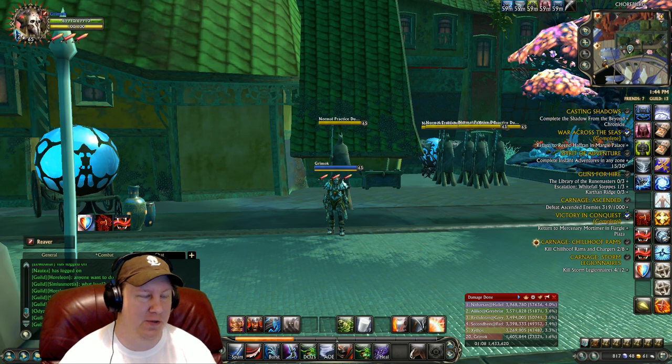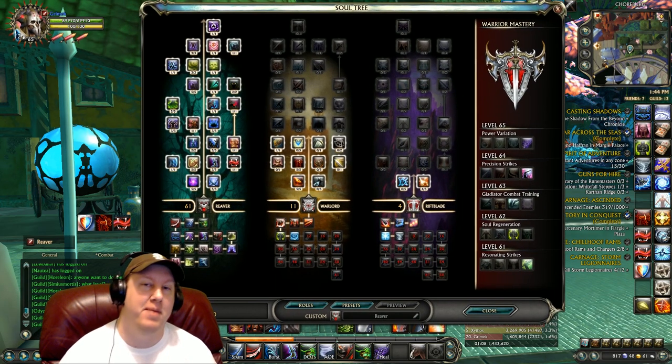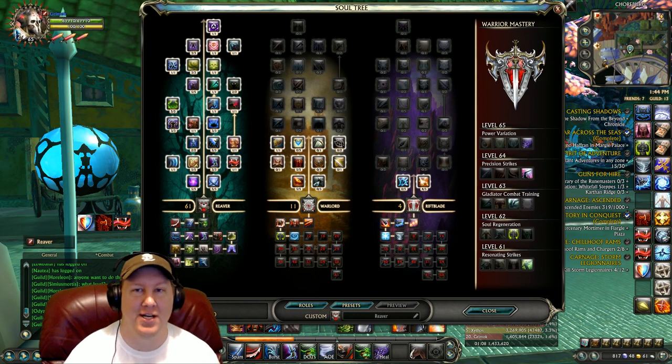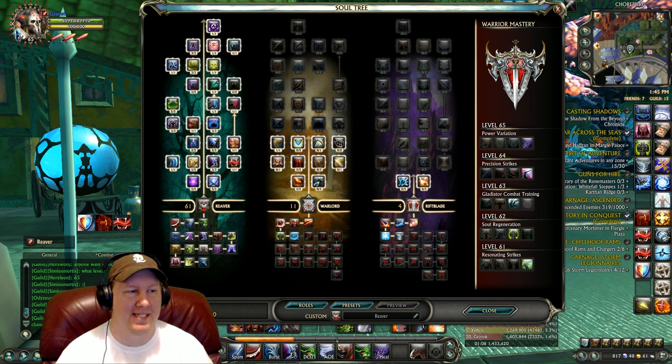Let's go right into the soul tree. If you'd like to see this soul build on a web page instead of having to squint at your screen or pause the video, I'll have a link in the description below so you can just click it and it'll go to a website showing this build. As you can see, we went with 61 Reaver, 11 Warlord, and 4 Riftblade.